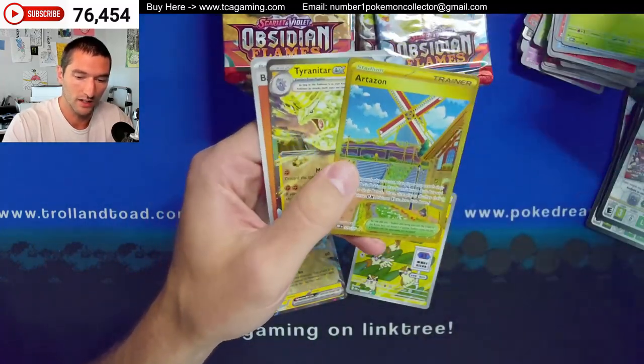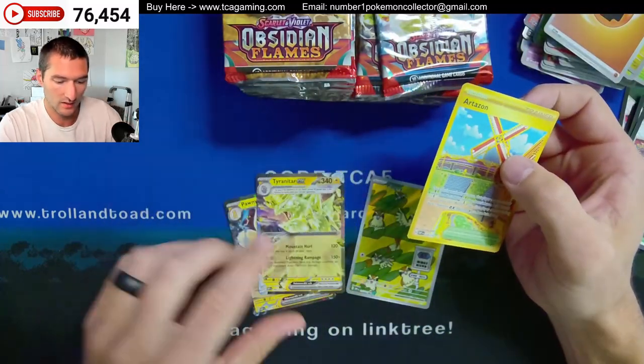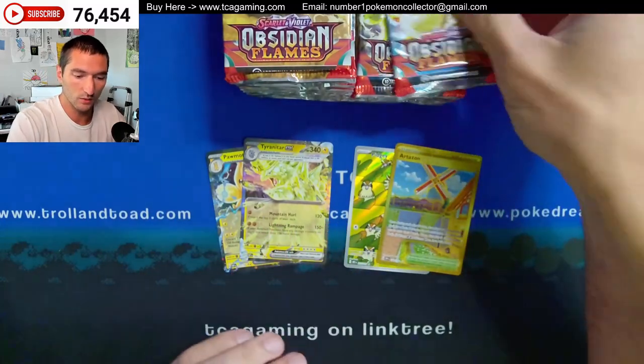We even pulled the Mega Charizard EX from that box. So we've got a gold in this one — Artezon — and a Tyranitar EX. That looks pretty sweet. A lot of lightning stuff. Got a gold card there.